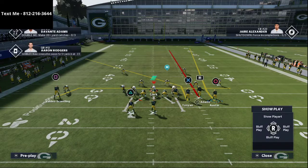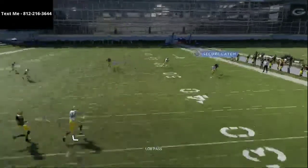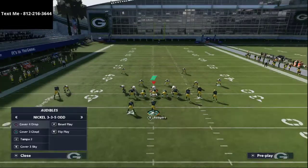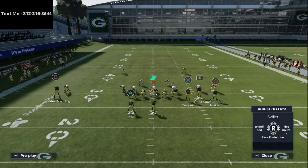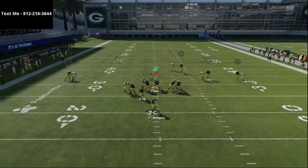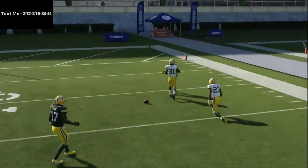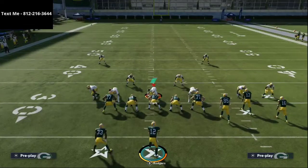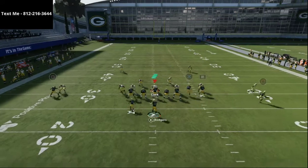A lot of people right now in the Madden community are doing different types of press coverage. What this route to Tyreek — Tayvon Austin — can do is if you get press coverage on him and you motion him to the outside, he's going to get an instant animation that basically allows him to win, and it's essentially a swerve catch over the top. That's going to be a receiver with 90-plus speed and high route running, so you don't have to worry about whether or not he's going to get open — he just gets open.